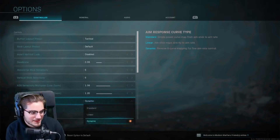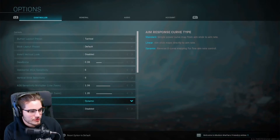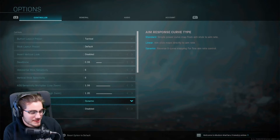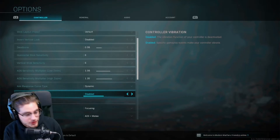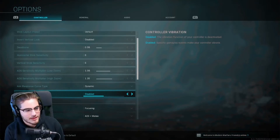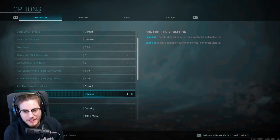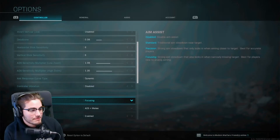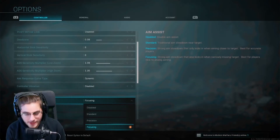For aim cursor curve type, I have it on Dynamic because it simplifies the power curve of movement — it just feels better when you're moving around. I'd highly recommend Dynamic over Standard. Controller vibration I have disabled — it's distracting when I'm shooting an enemy and my hand is vibrating. I'd highly recommend disabling it.